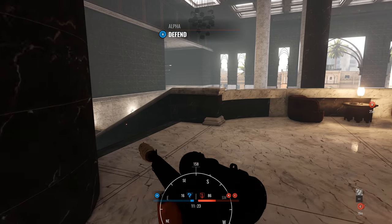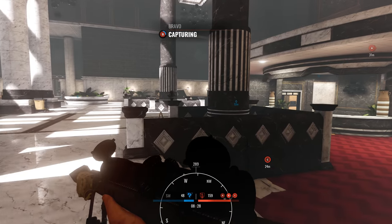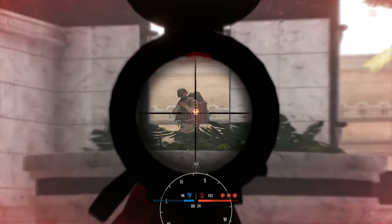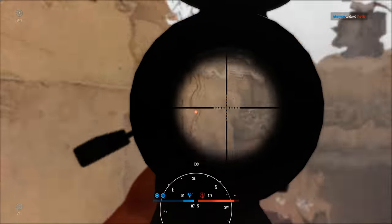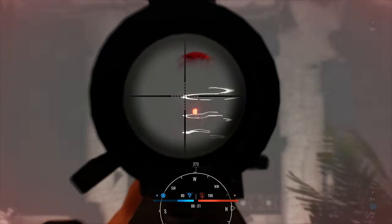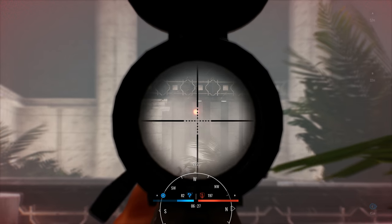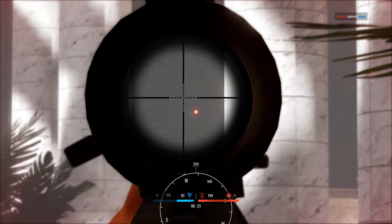The last sniper rifle on our list is the MA2A1. This .50 cal sniper rifle is for those of you looking to just absolutely destroy the enemy — it's a very powerful sniper rifle that's a one-shot kill every single time. The downsides are slow ADS time and the very loud sound it makes when you take a shot. Overall, if you're going to use this weapon, I'd recommend taking your shots somewhere safe and out of the combat zone.